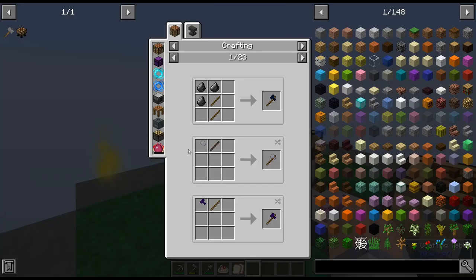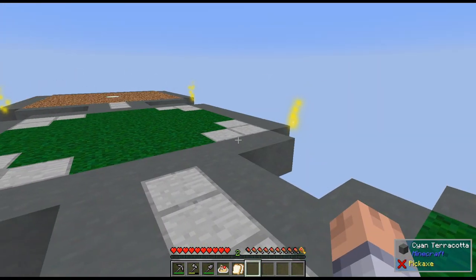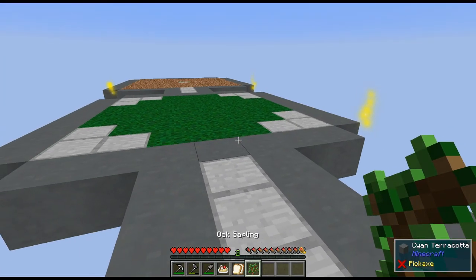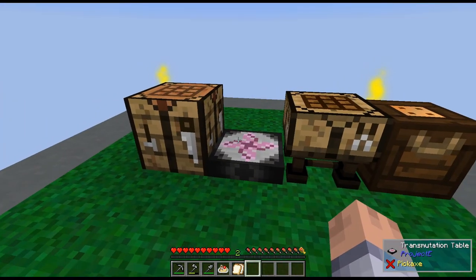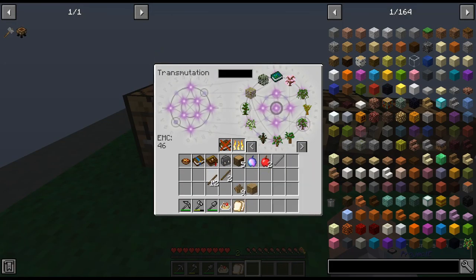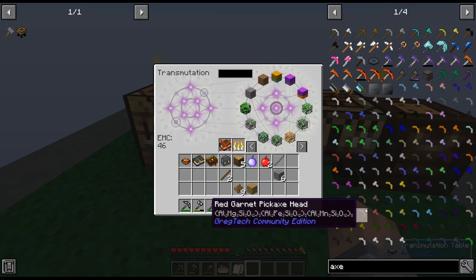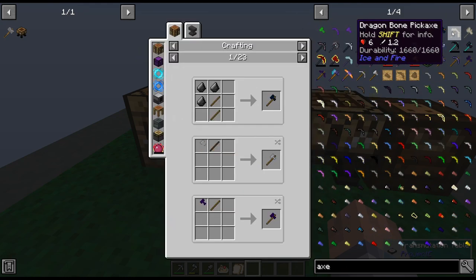The next thing is making a flint axe in the regular crafting table, because this acts like a lumber axe — it takes on all the wood at once. I have 46 EMC. Let me check: is it three flint or two? It's three. Let me add this to the transmutation table and craft it.